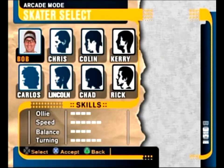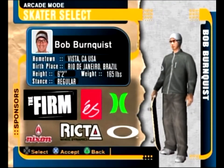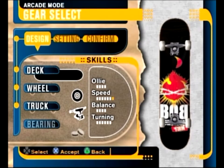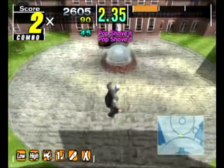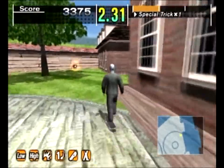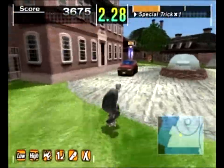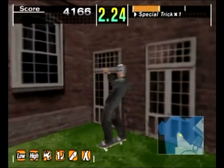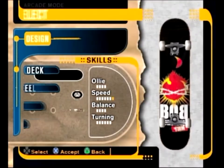Next up on the list is Bob Burnquist — the man. Here's his board, and here is his secret board. It's on top of this car over by the fountain area. You already know how to get over to this area, so just grab that and there you go. Here's what his second board looks like from grabbing that.